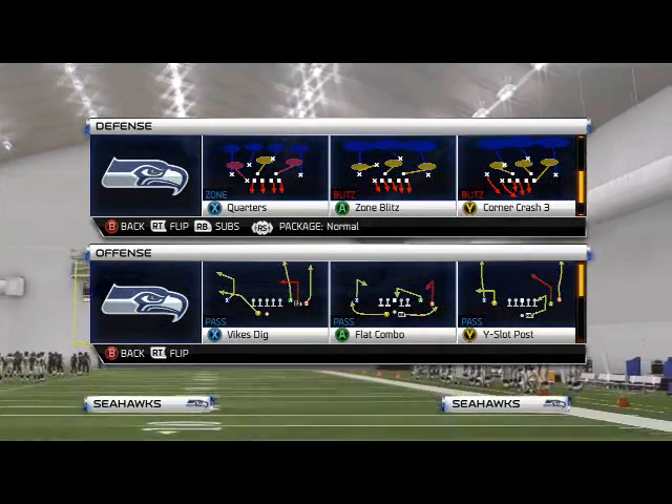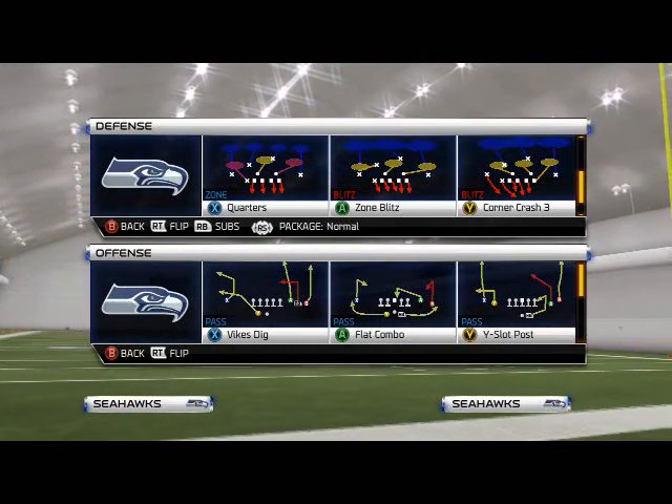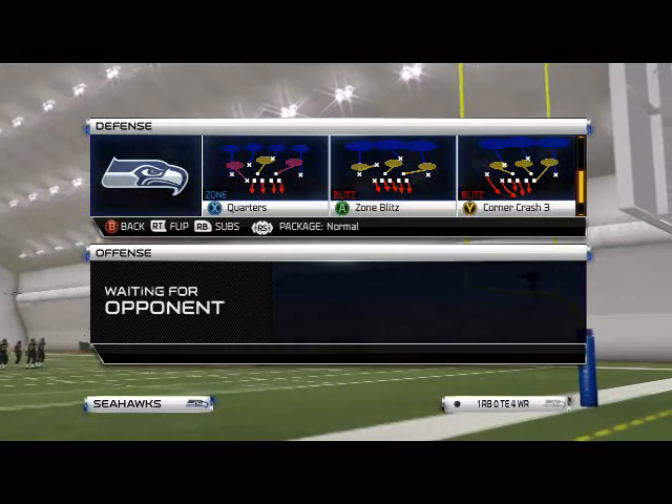What is up, Man 25 Gamers? Last week we brought down the Nickel Strong defense and how to get pressure out of it with the sugar defenses. This week we're going to break down how to get pressure with any play, and the play we're going to use is the zone blitz — but it doesn't get any play in the Sugar D.